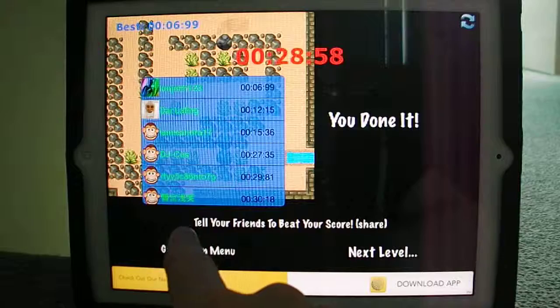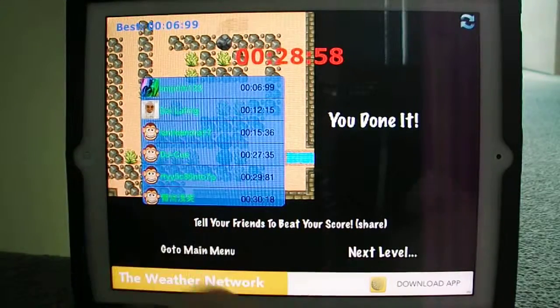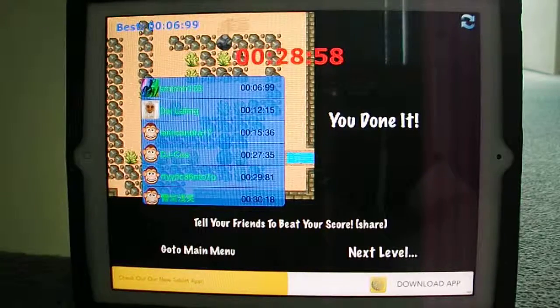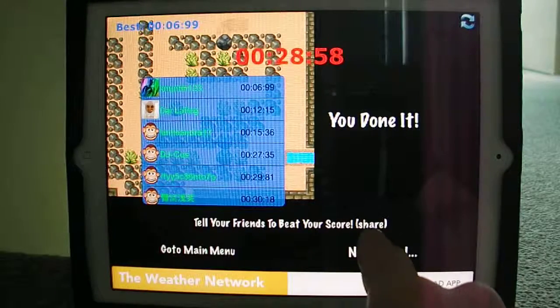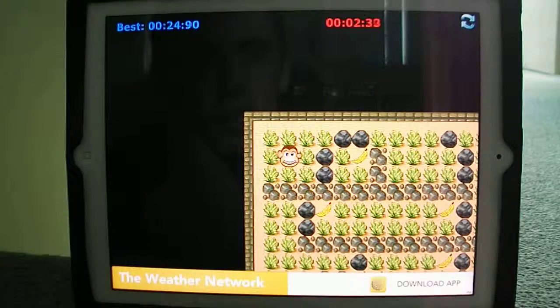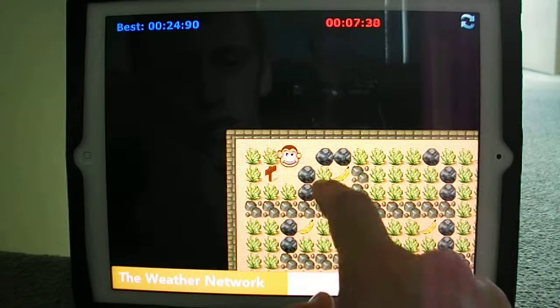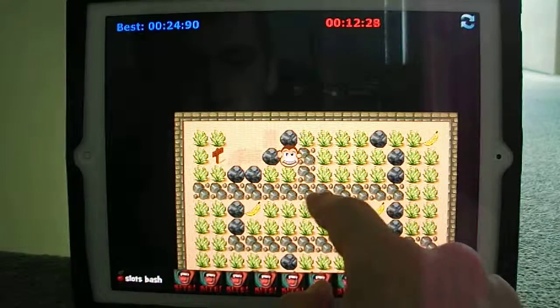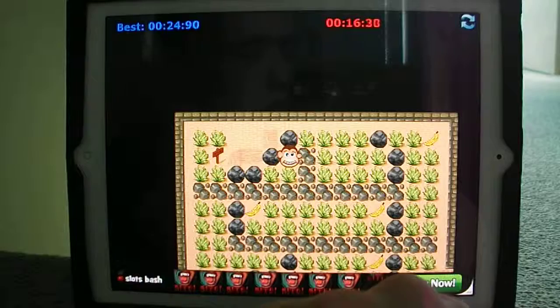After completing level one you collect all the bananas and get a little boat that goes away. You can see all the scores — the developer who made the app is on the leaderboard too. I got six seconds, almost seven, but I can get faster. You can go to the main menu, use the share function, or go straight to the next level. Level two gets a bit more tricky — as you almost touch a rock it falls down.